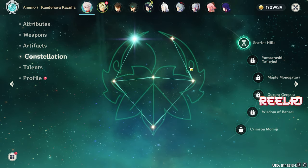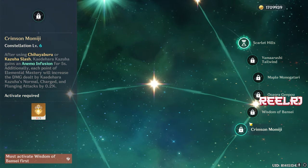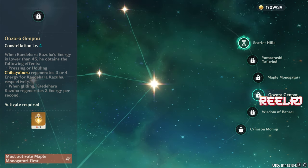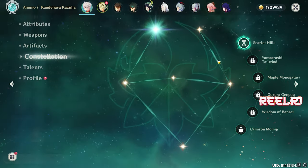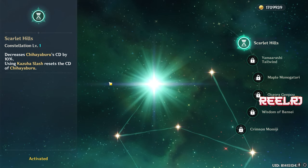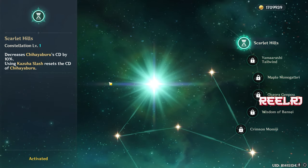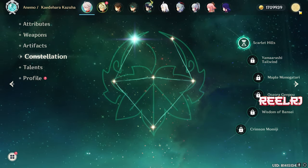For constellations, I don't like many of them. C4 is okay but not that good. What I like are C1 and C2 — they are actually worth it. C1 is super good: it decreases Kazuha's elemental skill cooldown by 10%, and using Kazuha's elemental burst resets the cooldown of Kazuha's elemental skill. Let me show you what this means.